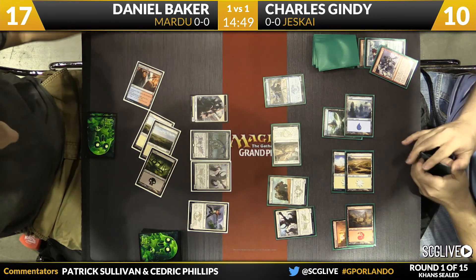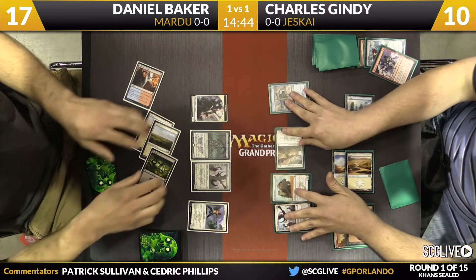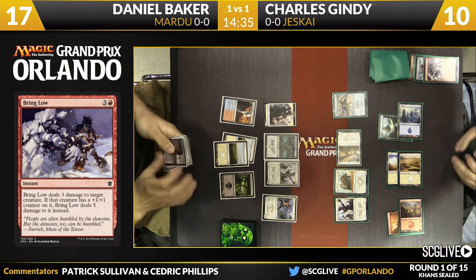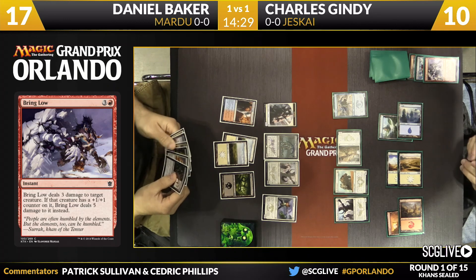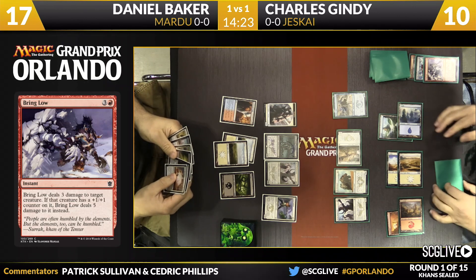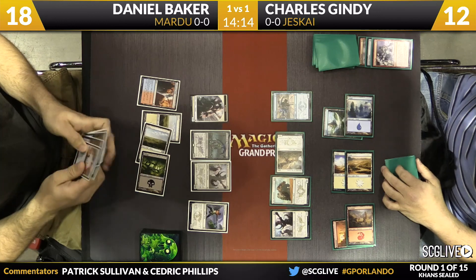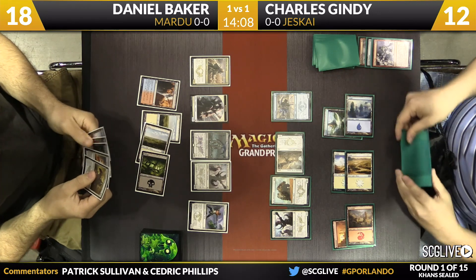Getting the Ramparts into play means the zero-five wall that you can tap a creature for one white — that gives Gindy nice defense on the ground. In this format you're going to get a lot of ground stalls. If you can get in the air like last game — with Watcher of the Roost and High Sentinels — Gindy's got Watcher of the Roost right now. He took care of Sorin, and now he can get to work on Baker's life total. To be fair, Baker hasn't been playing lands, so he's got a lot of spells in hand.